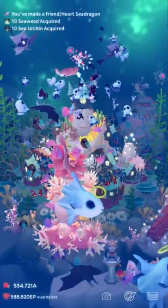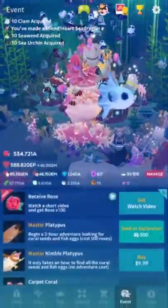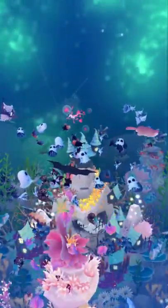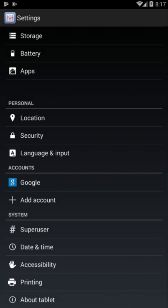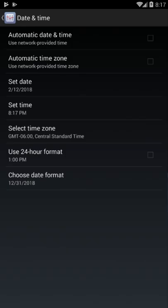First things first, just send out your platypus — don't even worry about it, send them off. Close the game, close the bank game completely. Force close it. You want to make sure it's closed — it should start up with the loading screen the next time it pops up. If it doesn't, it's not force closed.